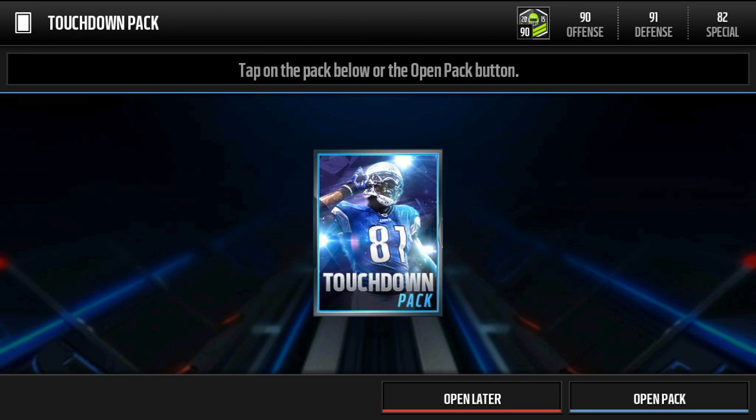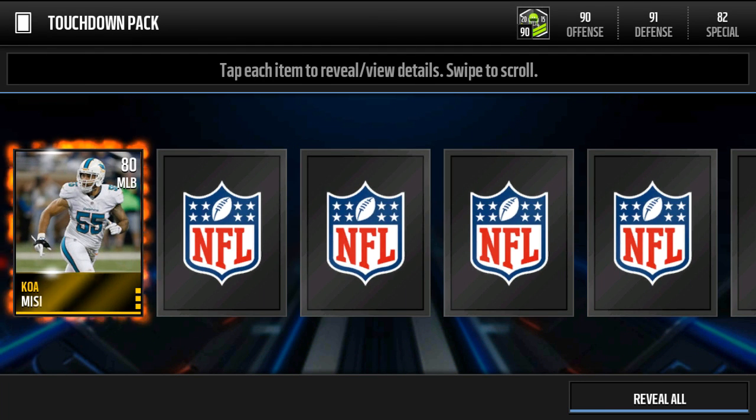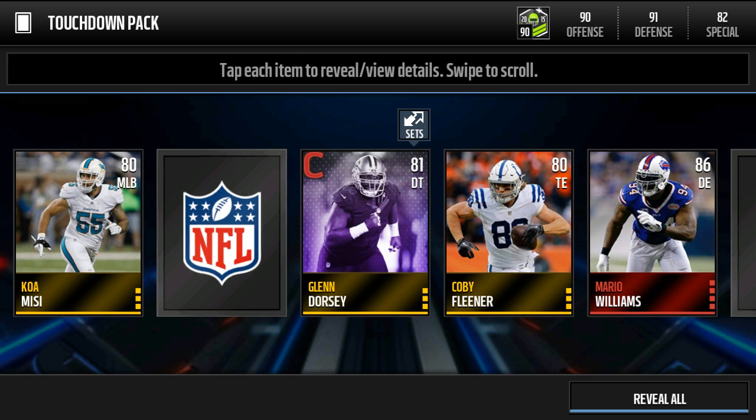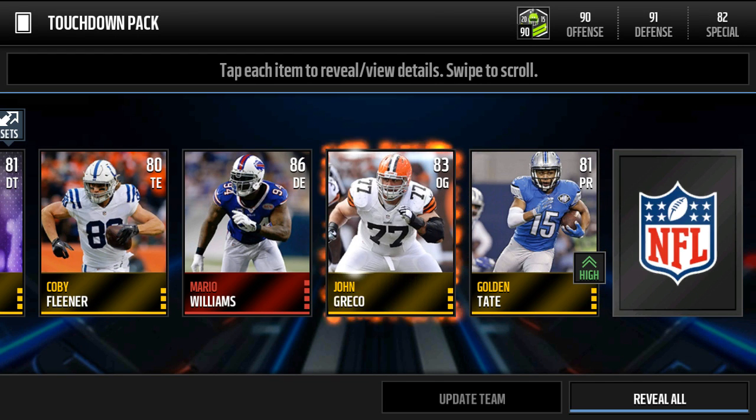See what we got here. Open pack. They're all gonna be golds. No way — Mario Williams? Danny Woodhead? That's ridiculous. Oh yeah, boys.